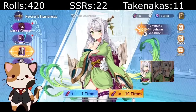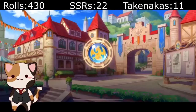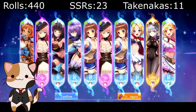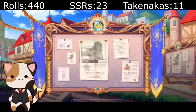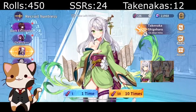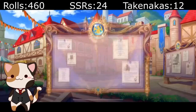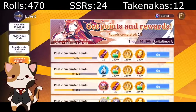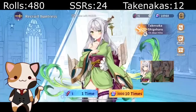We're almost there at 420 rolls, money has been absolutely demolished. We're at 22 SSRs and we need five more Takis — or four actually. There we go, we got Dante, so I take a screenshot — that is the first large dark unit we got from this banner. Out of 440 rolls we got one dark unit, which is about right since light and dark units have very low drop rates. We only need four more, technically three, since we'll get the last pity card at the end.